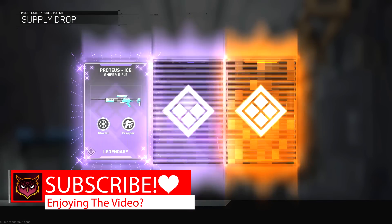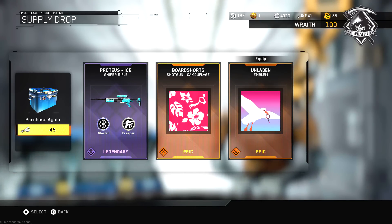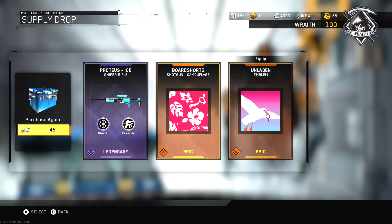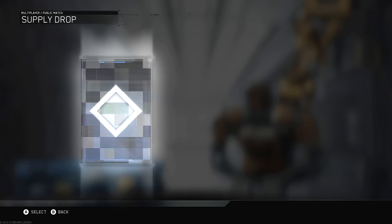These are pretty much going to be all week one through five variants or camos. As you can see, I got an emblem and I got the Protest Ice sniper rifle, which is actually one of the items I was missing — so it's kind of lucky that I got that from the first supply drop. I believe that's the only weapon I was missing.